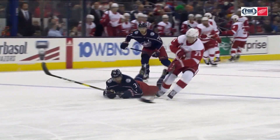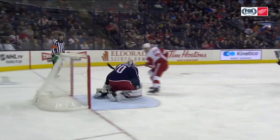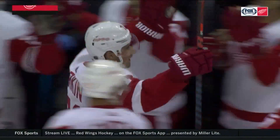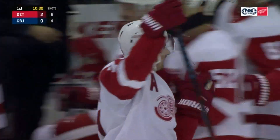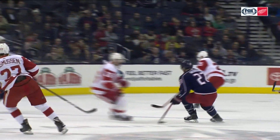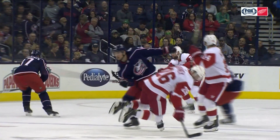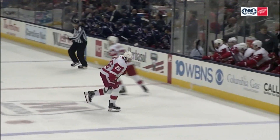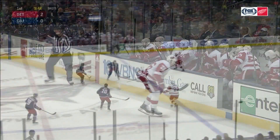What a play by Larkin, and talk about deserved. He's had the afterburners going now for a couple of weeks, and even in the first 10 minutes of this game. Hurt at center is Vanek — he's down, lower body injury. Vanek will not be back tonight. So the Red Wings down to 10 forwards tonight. Knee on knee collision at center ice.